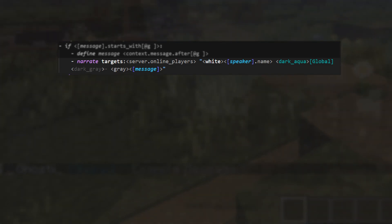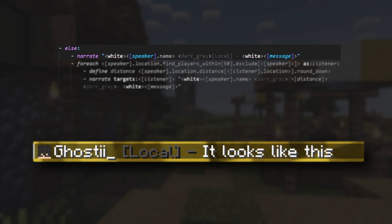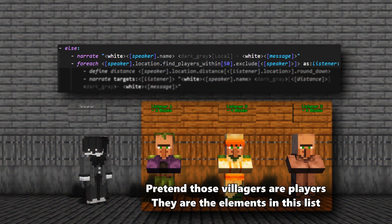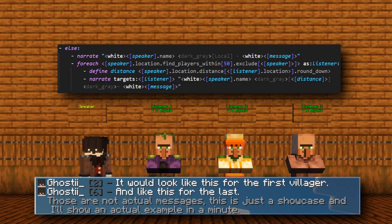Then it asks a question: does this message start with @g? If the answer is yes, we tell Denizen that the message should only start after the first @g, and then we print for everyone online the speaker's name and the message formatted however we want. If not, then we have some extra steps to do. First, we send the message formatted to the original sender. Then we execute a foreach loop, which takes a list of entities or objects to do something with, and executes it for every single one of them — in this case, we are calling them Listeners. So, for each listener, I get the distance from the location where the speaker is to where they are, and then I run the number down.